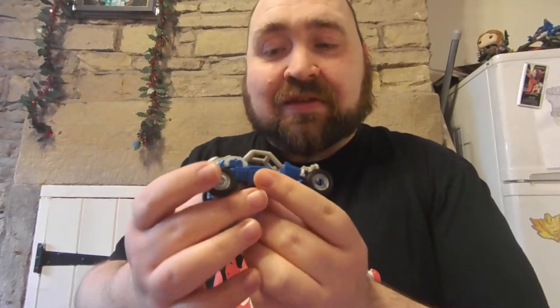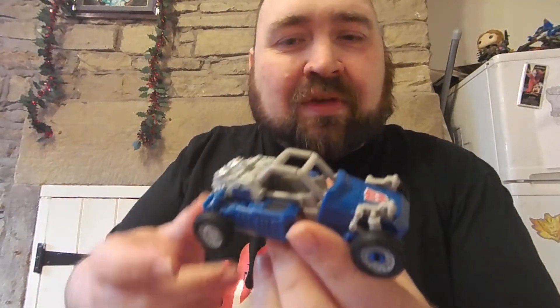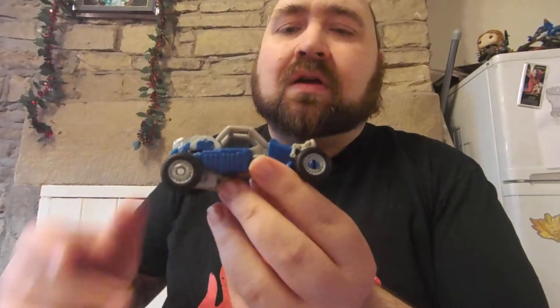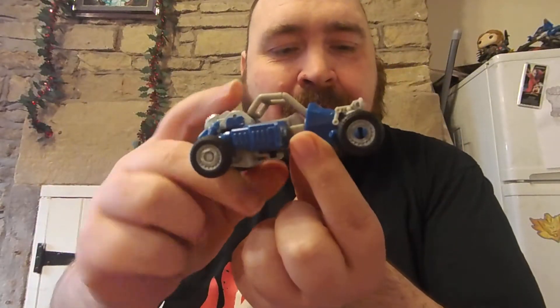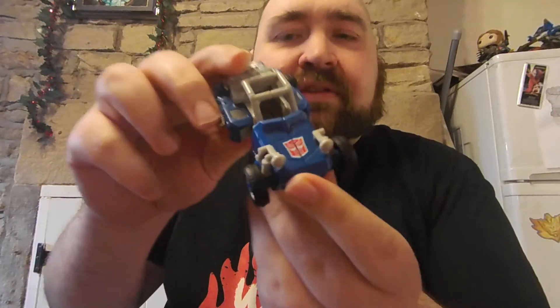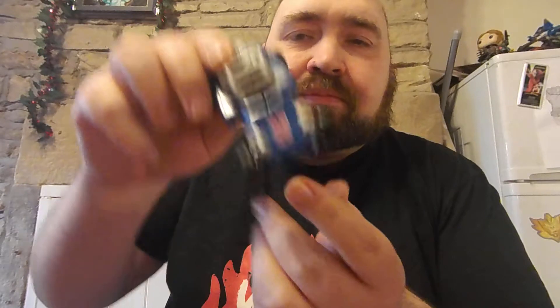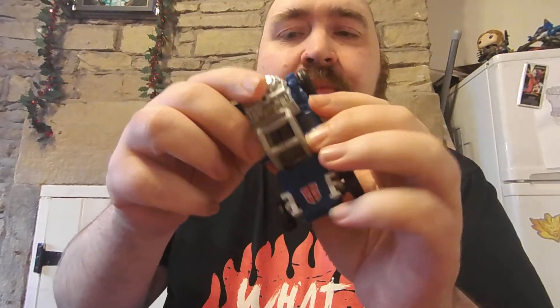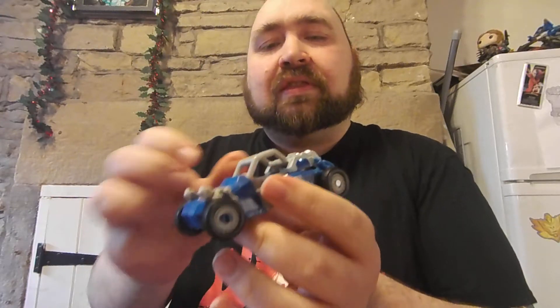There's some things Hasbro does right and this is where it is. So he's Beachcomber — a lovely little blue dune buggy. These wheel trims are painted. He rolls really well. He's got a lovely tampographed Autobot symbol there. It does suffer slightly from being split in half because of transformation. There's all kinds of robot bits on the underside of the dune buggy, but hopefully we won't be looking at that very much.